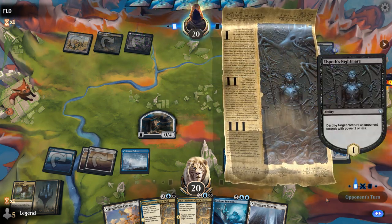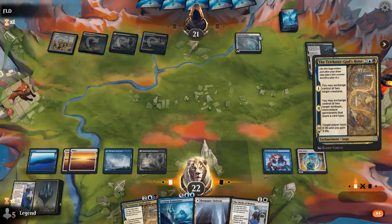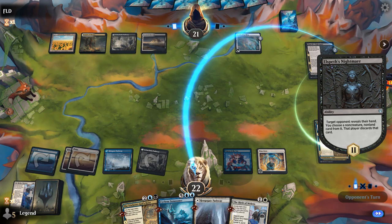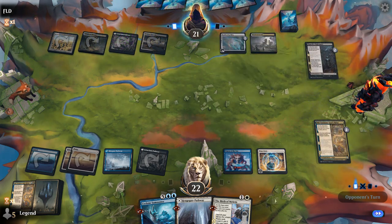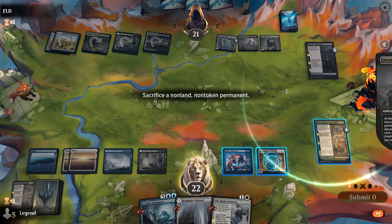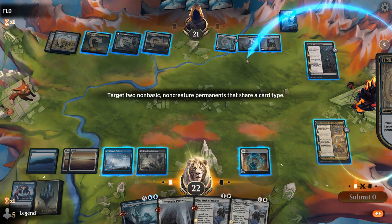Opponent plays Elspeth's Nightmare — perfect, it's going to kill our wall, but now Heist can swap control. The opponent gets to see my hand but they won't be able to take away Cyclone Summoner. We'll grab that Nightmare before it goes away. Now we're just one land drop away from winning. Opponent has Doom Foretold and Maze's End Tome. Doom Foretold shouldn't be too much of a problem with all our sagas, so we'll sacrifice Omen and exchange control of Doom Foretold and 9 Lives instead of Nightmare.